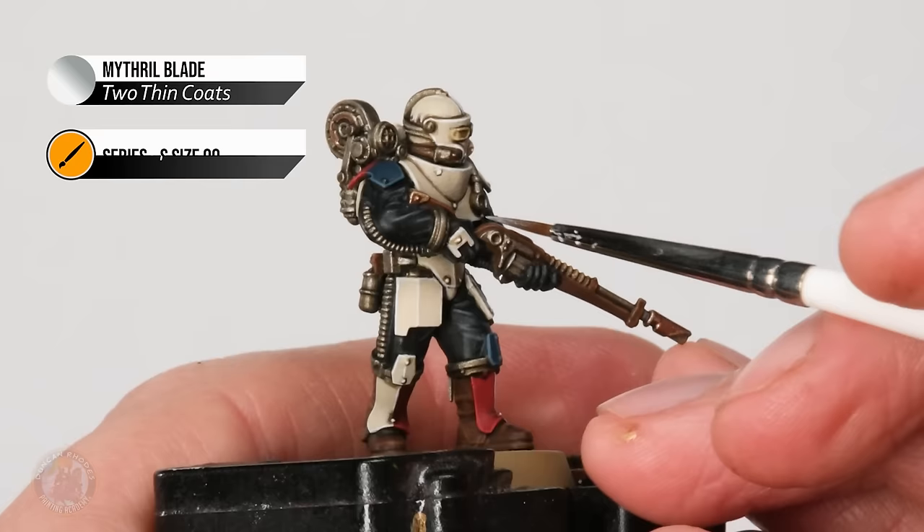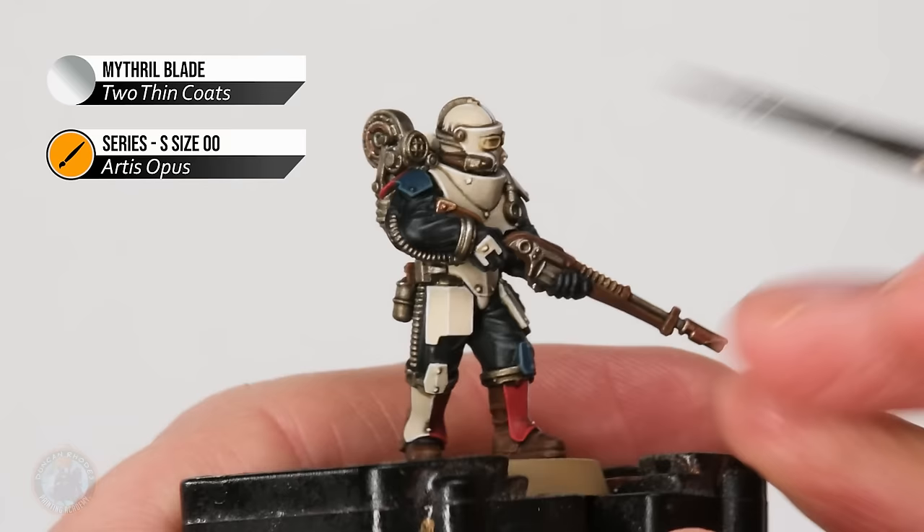Finally it's time to highlight the silver details with a bright silver — Mithril Blade — once again looking for any edges we can find, and also at this stage we have a great opportunity to pick out the rims of the eye lenses too.